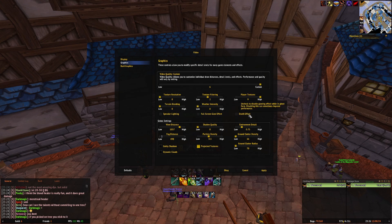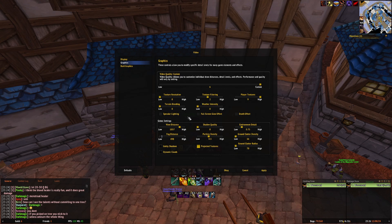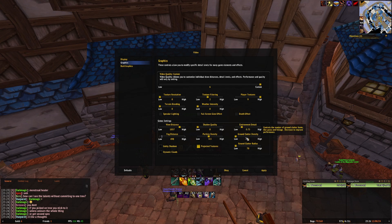These three, definitely turn them off. Huge FPS loss, no benefit unless you really like fancy fluff. Shadow quality down — shadows are huge on CPU. Environment detail also, these are all CPU intensive things. Particle density, that's mixed with CPU and graphics, you can keep it like this.